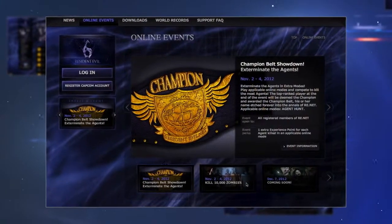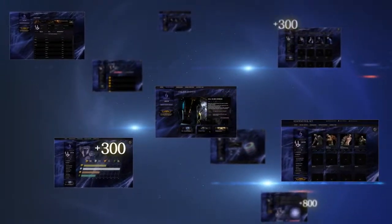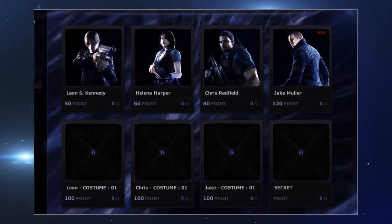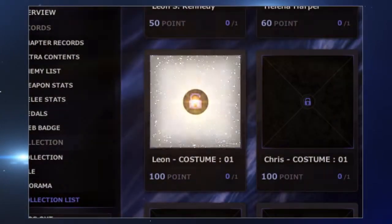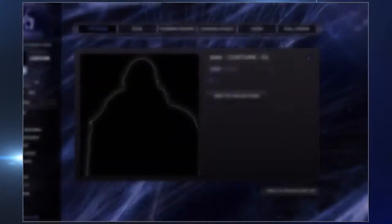You will receive RE points based on your participation in online events and for accessing other parts of ResidentEvil.net. These points can be used to unlock rewards. Rare costumes that you can show off while playing the Mercenaries online co-op are just one example of the exclusive content that can be obtained with RE points.